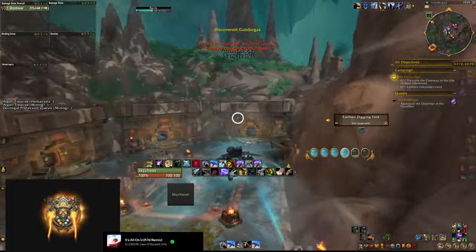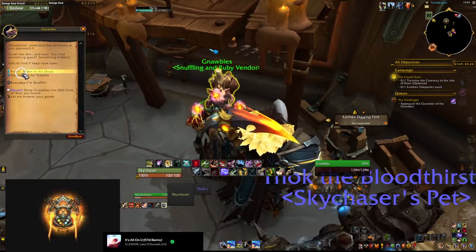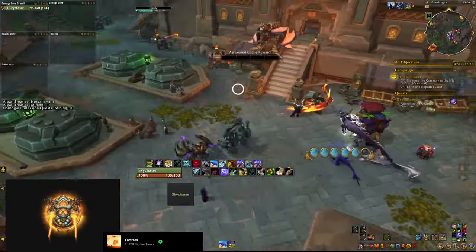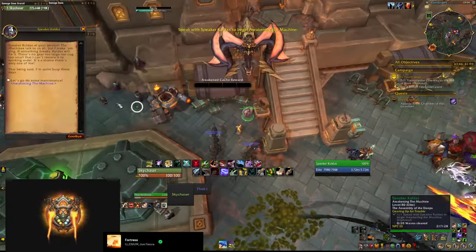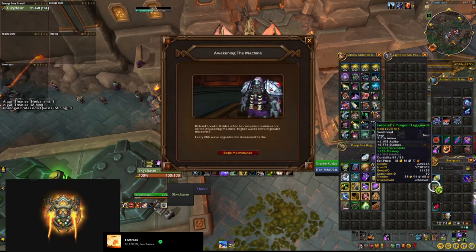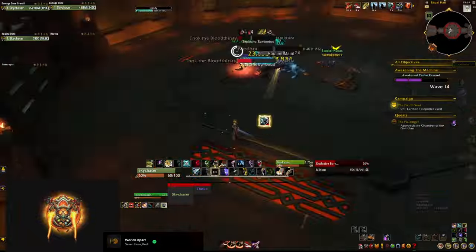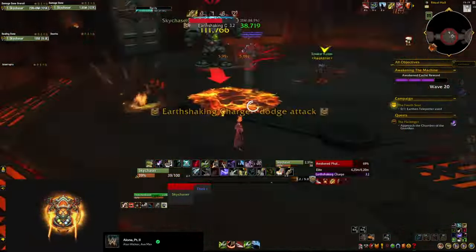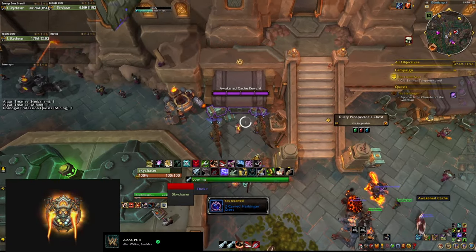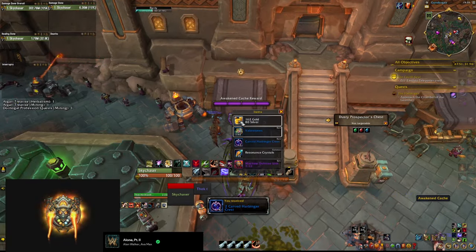Do the weekly events in each of the zones, as they can drop gear as well. You can start with the theater next to Dornogal, but once you get to the Ringing Deeps, go to Gnabos first and take the quests from there before you start the Awakening the Machine scenario. This quest, once completed, gives you a chest that can drop a piece of gear — and if you complete the event first, you won't be able to complete the quest if you pick it up after. You can find Gnabos just south of the guy that starts the event. The event itself, once completed, can give you up to 4 chests, though the quest from Gnabos is where you can get a gear drop, which is why it's important to pick it up in advance.